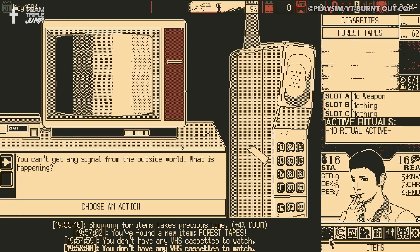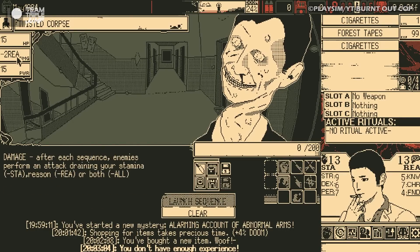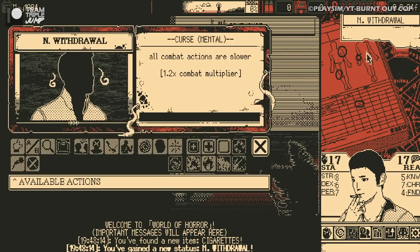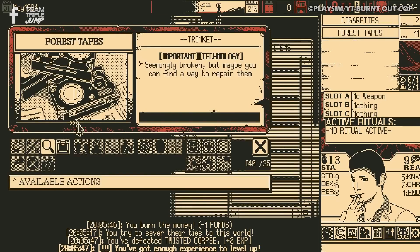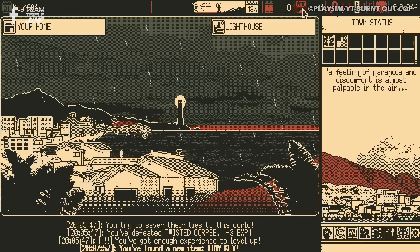World of Horror is a roguelike RPG set in the town of Shiokawa, which has been host to disturbing supernatural occurrences. Still in early access at the time of writing and due for full release in mid-2023, players start by choosing one of several characters with various RPG stats such as knowledge and strength, and take on a series of investigations. As they explore the different locations in town, they will collect clues, weapons, and items to help them purge the supernatural entities from existence. They have to be careful, though, as if either their stamina or reason gets fully depleted, the game is over. No pressure, but humanity's relying on you.